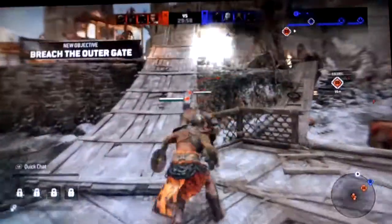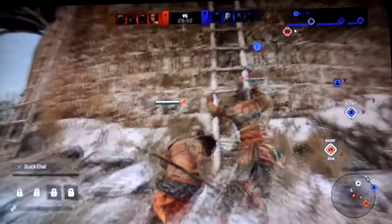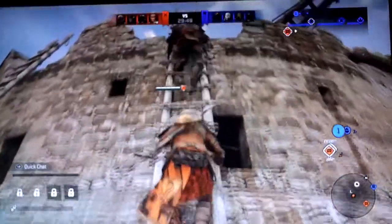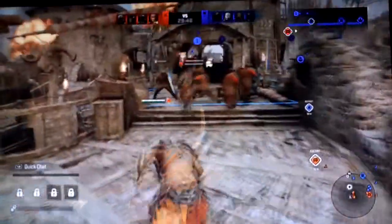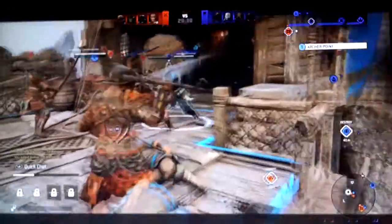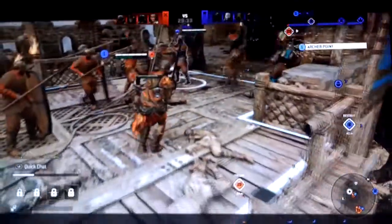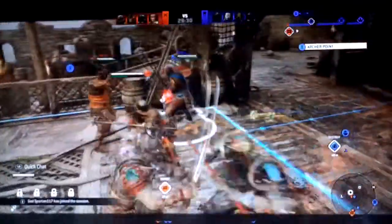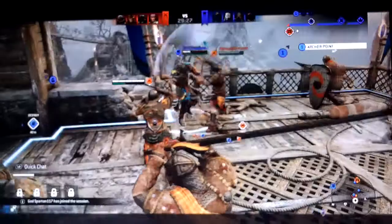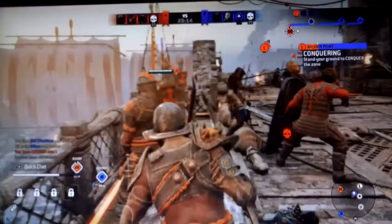We'll go up here to the left and try to take over the ramparts. There are little blue numbers — one and two over there. That's where their archers are at, so if we can take it over, we can place our own archers there. There we go, we got him. Teamwork as we go. We'll execute that guy — maybe it'll be a little while before he shows back up.